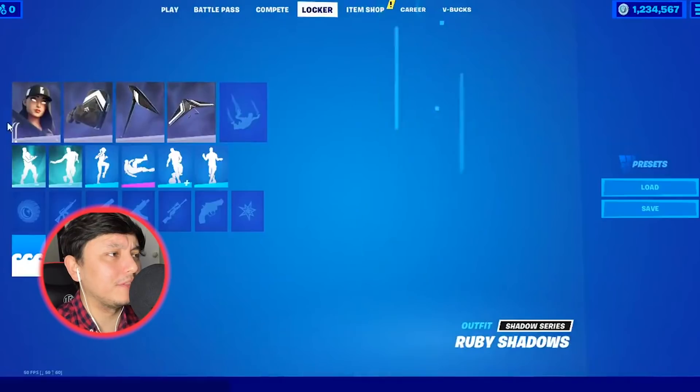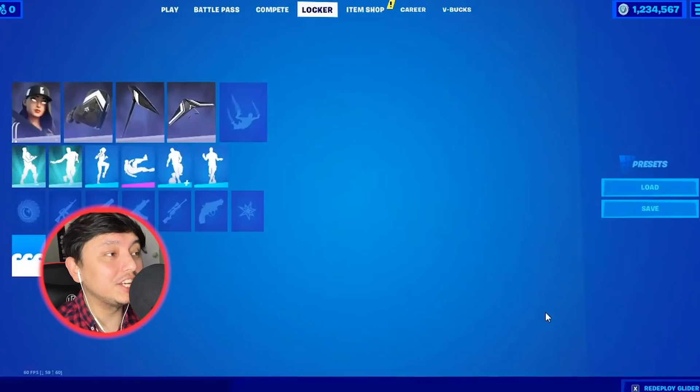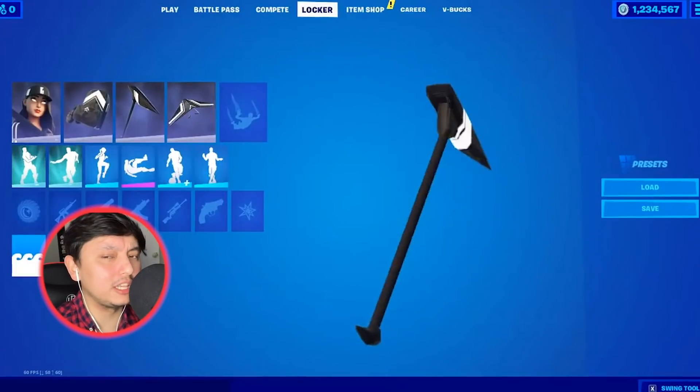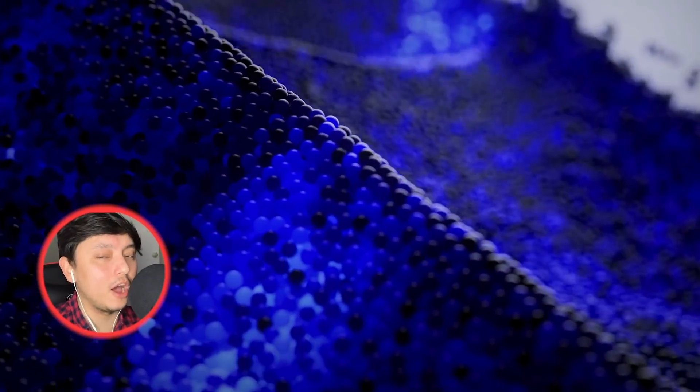We have more information about the next gen starter pack. This is going to include the Ruby Shadow skin, the Sky Shadow glider, and also the Shadow Slice. These are going to be items exclusive to next gen consoles like PS5 and Xbox.